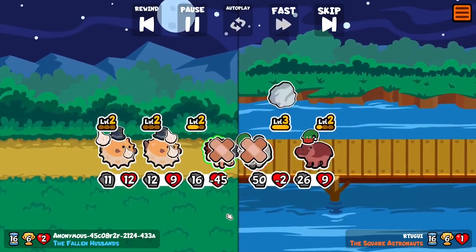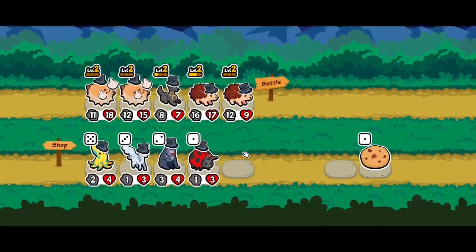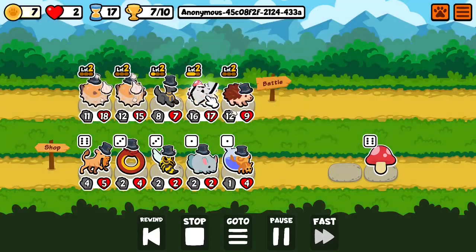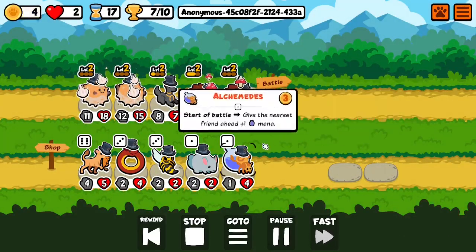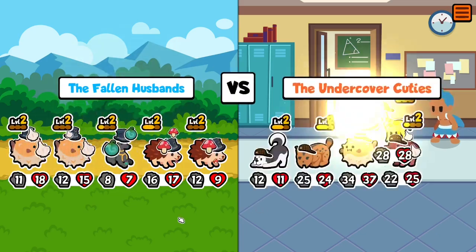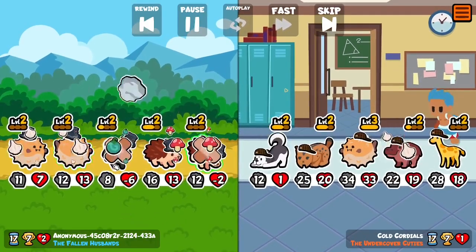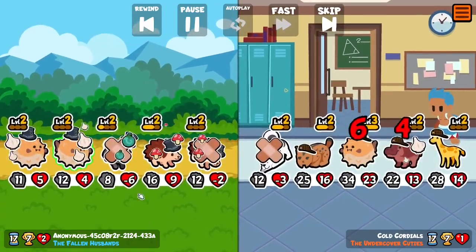And here we have it - the hedgehog finally survives, which gives me a victory because it can do damage after its ability is activated. I decided to add the Yggdrasil fruit on the Anubis, a Mythology's combiner, just so if it faints it can spawn something.